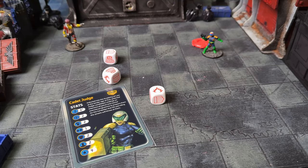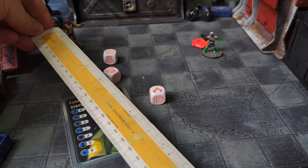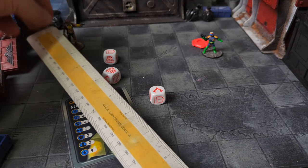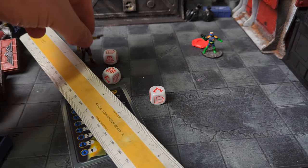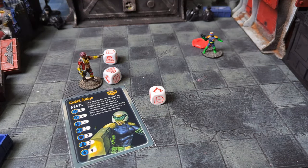If a model successfully dodges the incoming attack, the owning player can move their model three inches in any direction and change its facing as desired. Note that some blast weapons have a blast so large that the model is not able to fully escape even if they dodge successfully.